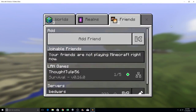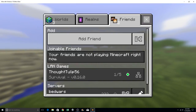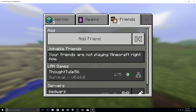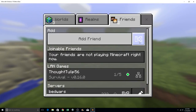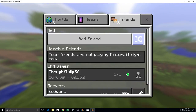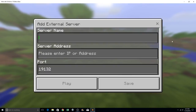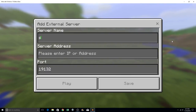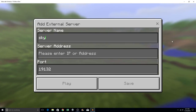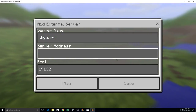Hey guys, what's up? Today I'm going to be doing some Sky Wars instead of my brother. It's going to be a tutorial and play at the same time. The server name is Sky Wars — doesn't have to be all capitalized, it can be lowercase. You can do a space or you cannot do a space.